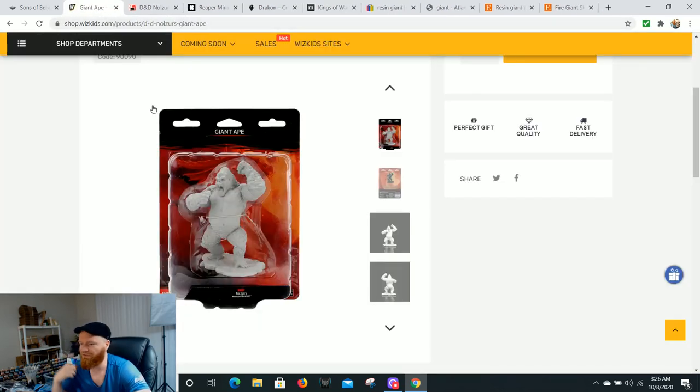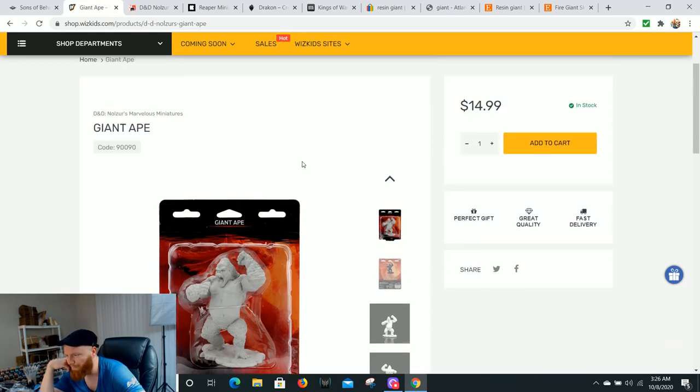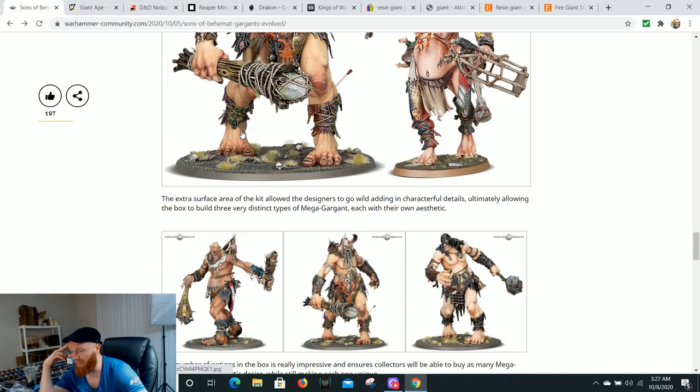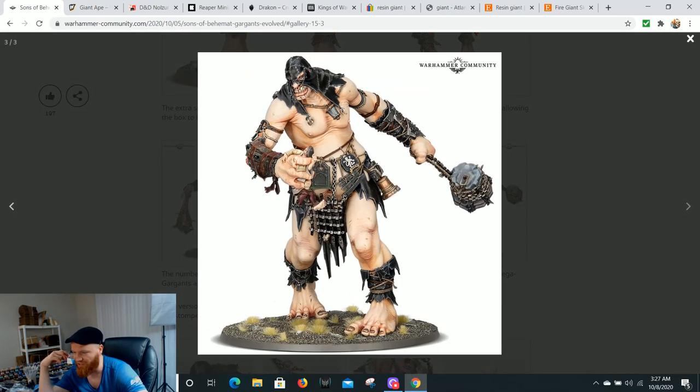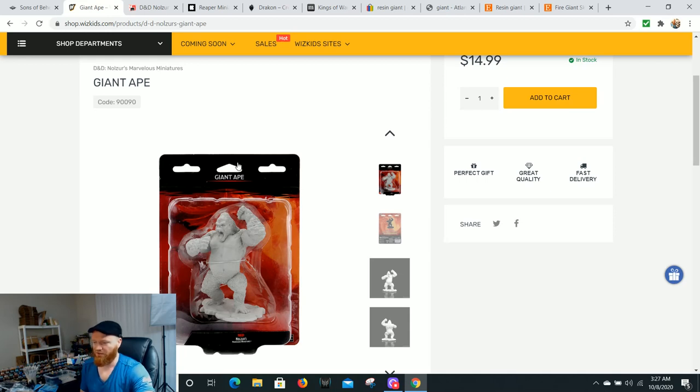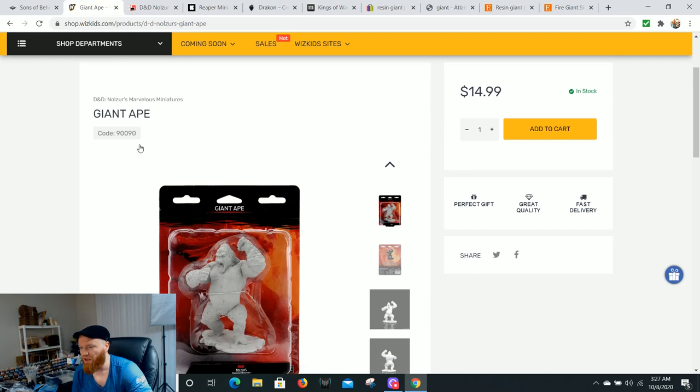Here's a fun one — the giant ape from Wizkids. This model is actually pretty big; if you've seen it in your local game store, it's a pretty big gorilla and it's only 15 bucks. Maybe you turn this guy into like a zookeeper giant — the Gate Breaker who freed all the animals from the zoo. You could easily buy three of these. They're going to be a little samey on pose, maybe you could cut the arms and change them a bit. Fur is probably the best place to start if you want to try some sculpting. Three gorillas: 45 bucks, a squad of three Gargants.